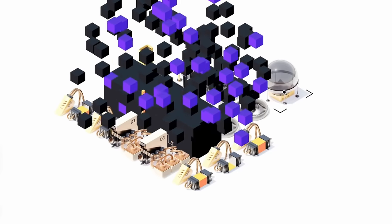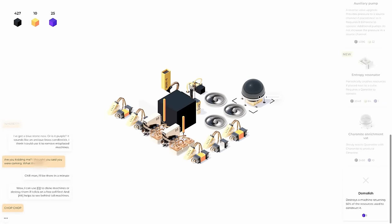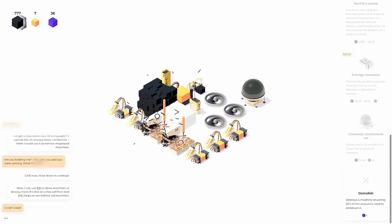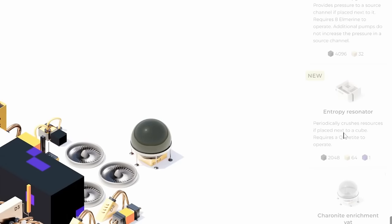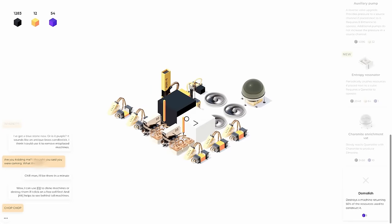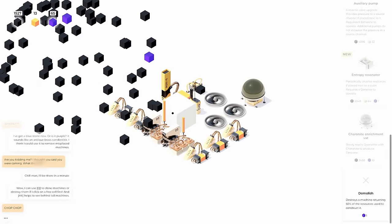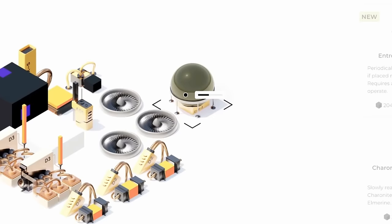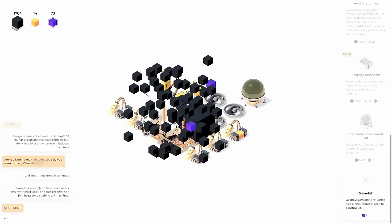Now we can make an enrichment vat. Let's get that set up over here — we need 256 black and 32 purple to make. Let's just get that going. It looks like it's working, but that is a slow process. I would also like a machine to automate the breaking of these, but that looks like that's what the entropy resonator is for. The problem is all these machines rely on being around the central pump, and I only have one of those, so space is pretty limited.